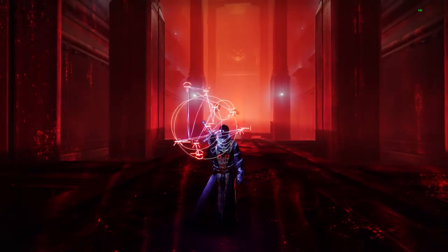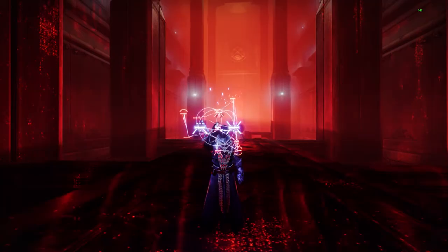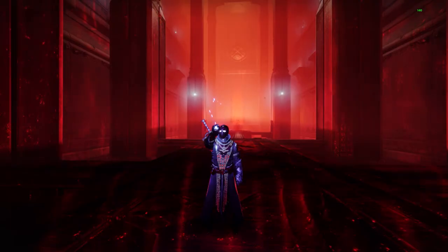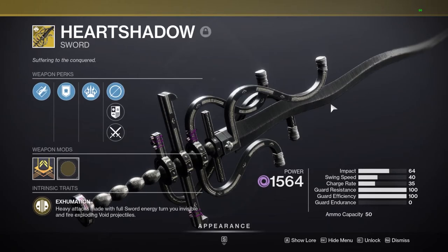What is going on guys and gals, Brooklyn Bound the Raid Scientist here with a quick video on the Heart Shadow exotic sword and how to obtain the catalyst. The Heart Shadow is a very unique exotic sword from the Duality dungeon — it is a random drop from the final encounter that you have one chance per character per week.